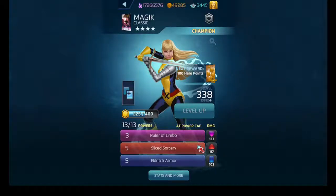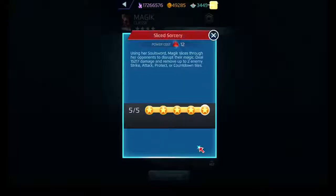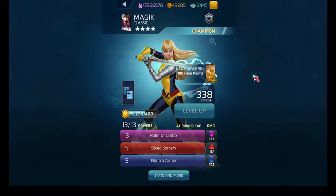Size Sorcery costs 12 and removes some number of enemy special tiles on the board - I think it's a cap of two. It removes strike, attack, protect, and countdown tiles, but doesn't do anything for repeaters, invisibility tiles, or any other tiles that belong to the enemy team. And finally, Eldritch Armor is her passive ability. Anytime anybody on her team fires off a power, she creates a protect tile.